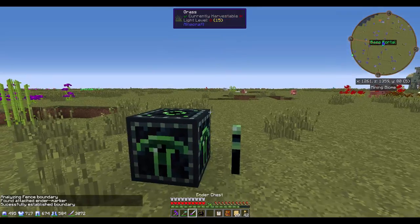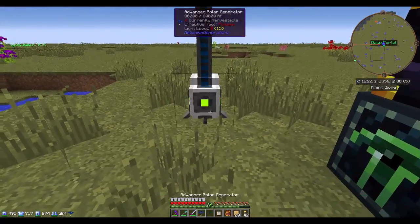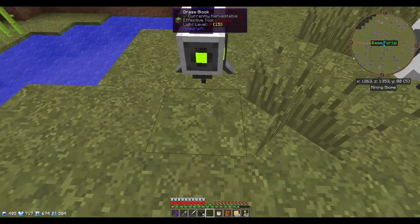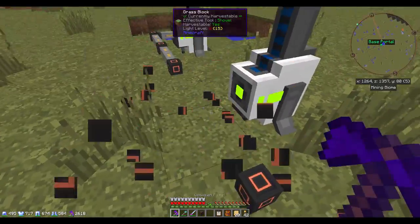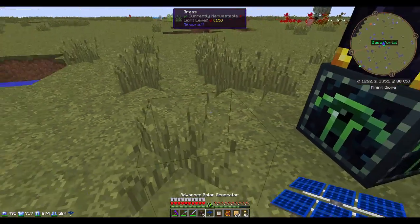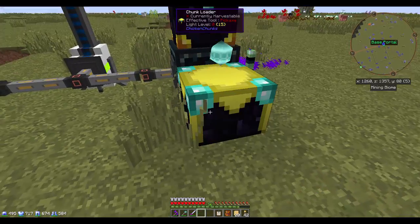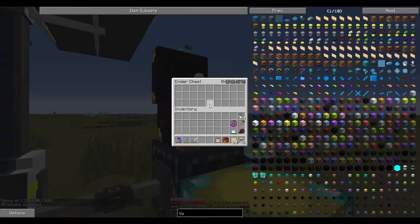Let's make sure we found a boundary — yep. Throw this ender chest on top, that's looking good. We'll throw a couple of these over here and get some enhanced energy conduits. We're going to place all the markers — there we go. And chunk loader there. We really only have to load a couple of chunks because the ender quarry itself will load the rest of it. Let's turn that on. Looks like it's working — blocks are scanning, we're getting stuff in the ender chest. Everything's happy.